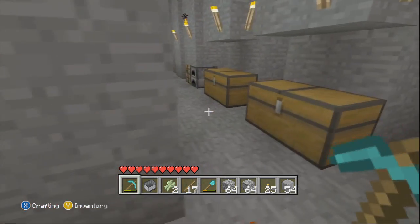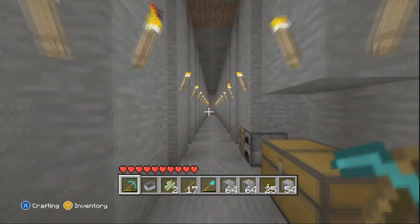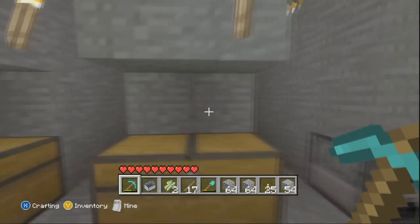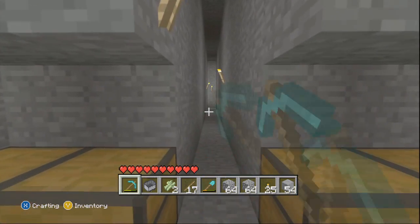Once you've done that, you make a corridor all the way down — doesn't matter how long, just however much you want to mine. And then every two blocks you make another vein.